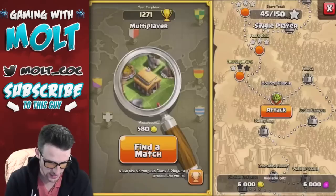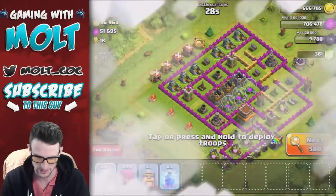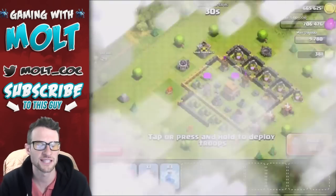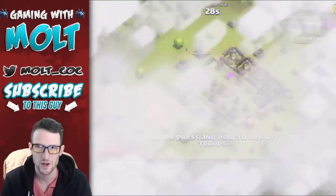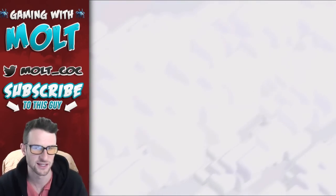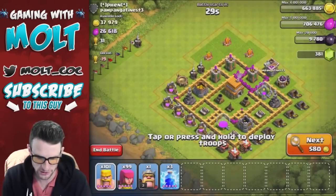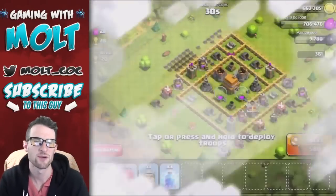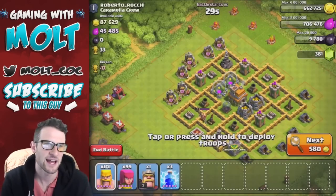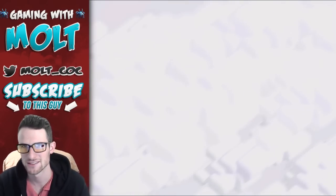Let's go ahead and get an attack in since we don't have a shield right now. We're gonna see what kind of base we can find. I've been finding pretty good ones around 1,200–1,300 trophies, moving up and down depending on if I lose or go after the loot versus trophies. I'll go ahead and cut here so you guys don't have to watch the search, then I'll be back in just a couple of seconds once we find a base that is ready to be annihilated.